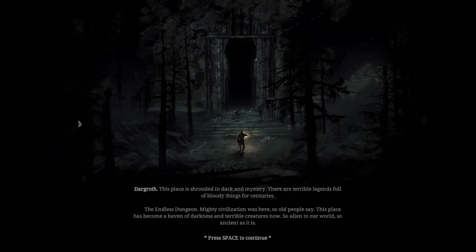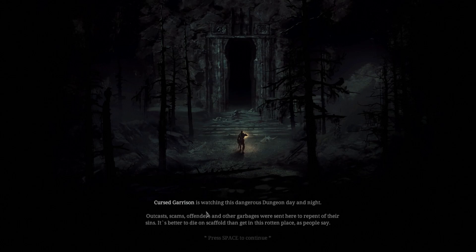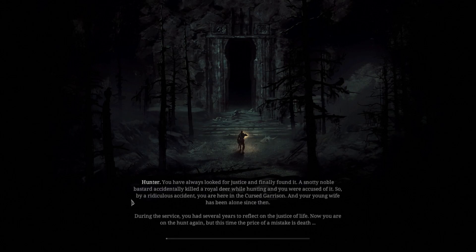This place is shrouded in dark and mystery, there are terrible legends full of bloody things. For centuries the endless dungeon of a mighty civilization was here. People say this place has become a haven of darkness and terrible creatures. The first garrison is watching this dangerous dungeon day and night. Outcasts, scoundrels, offenders were sent here to repent. Hunter, you've always looked for justice and finally found it - a snotty noble bastard accidentally killed a royal deer while hunting and you're accused of it. By ridiculous accident you are here in the cursed garrison, your young wife has been alone since then. Now you're on the hunt again, but this time the principle of a mistake is death.